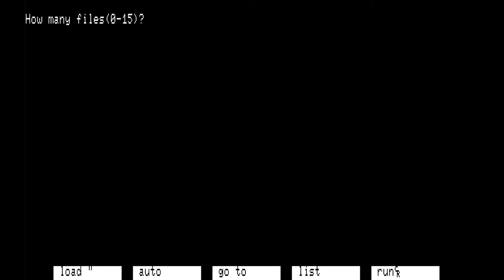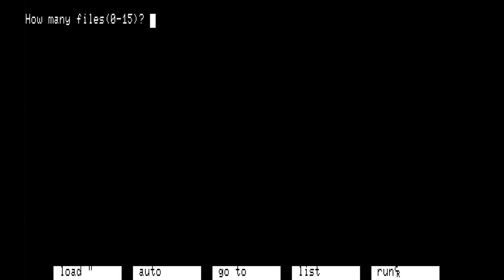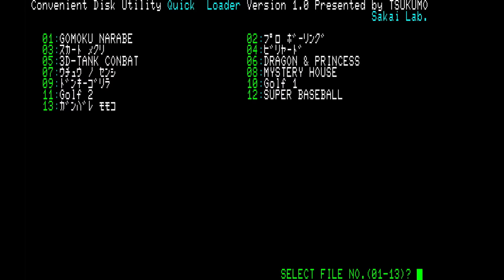This is part text adventure, part role-playing game, and there isn't even a single file for this game. So what we have to do is get a worm called Old Mix 2 and then reset the emulator. This is a collection of several games — overall 13 — and number 06 is Dragon and Princess.